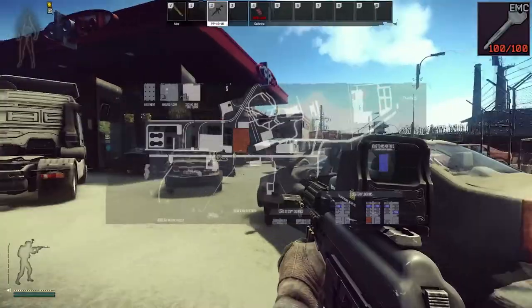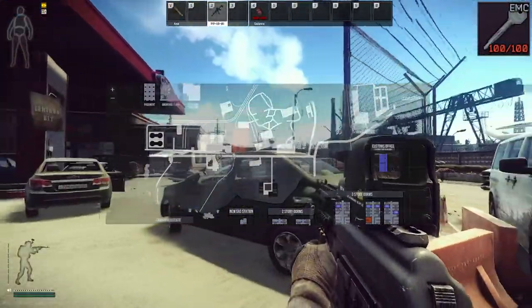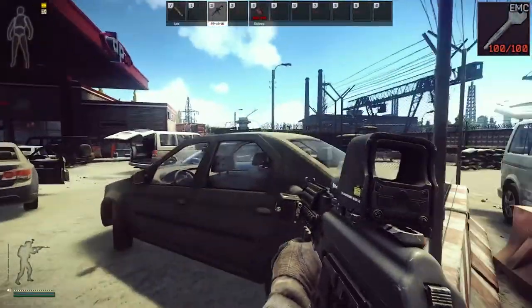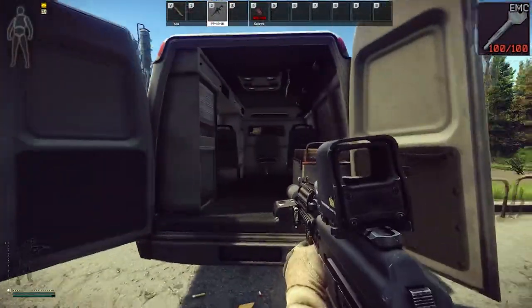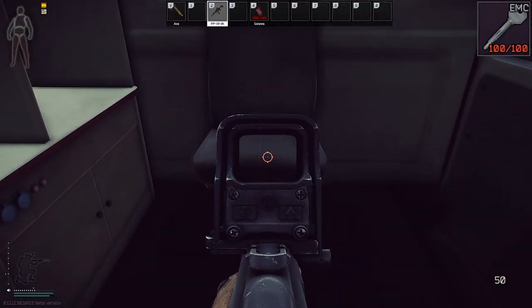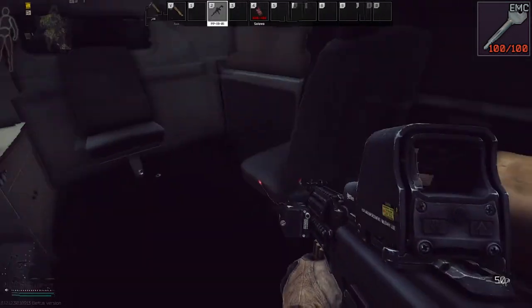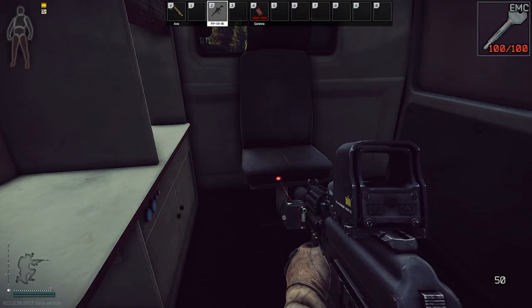We are over by the new gas station on customs. This is for the Emercom medical unit key. You come over here to the back of this medical van right here and jump up in there. The key should be on the back seat — it could be on the other ones, but I'm not 100% sure. The key does not spawn 100% of the time, but it does spawn.